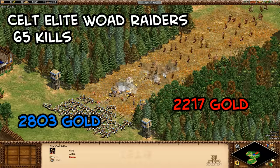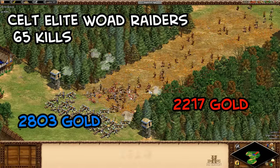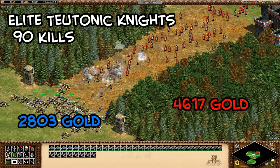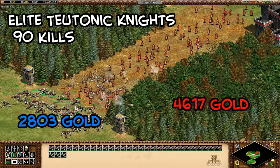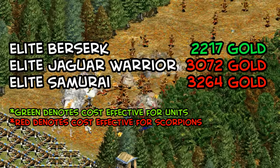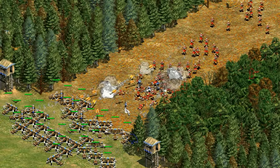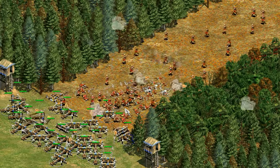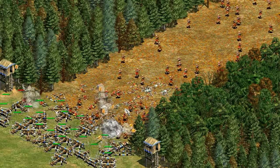Against woad raiders it's a similar deal — they're fast infantry that doesn't get held off as easily as champions, losing about 65 units, so they ended up being slightly cost effective against the heavy scorpions, but not as much as elite huskarls. Teutonic Knights ended up losing about 90 units — a pretty favorable matchup for the scorpions by resources lost. Looking at all infantry together, mass scorpions seem good against the slower ones and do live up to the reputation of being anti-infantry, though fast infantry that close distance quickly can overwhelm weakly protected scorpions.